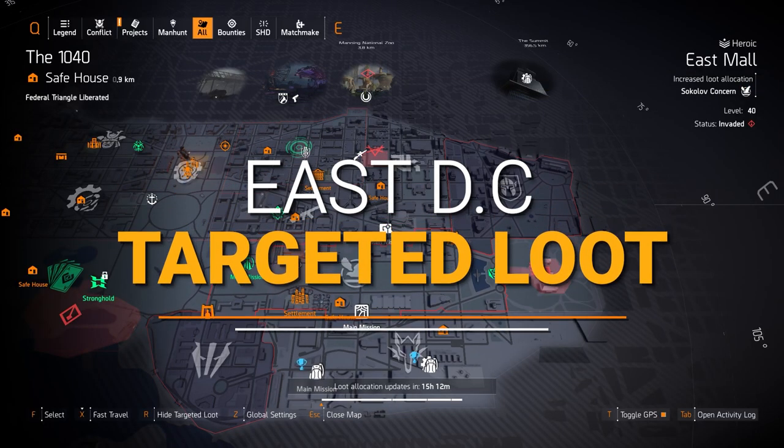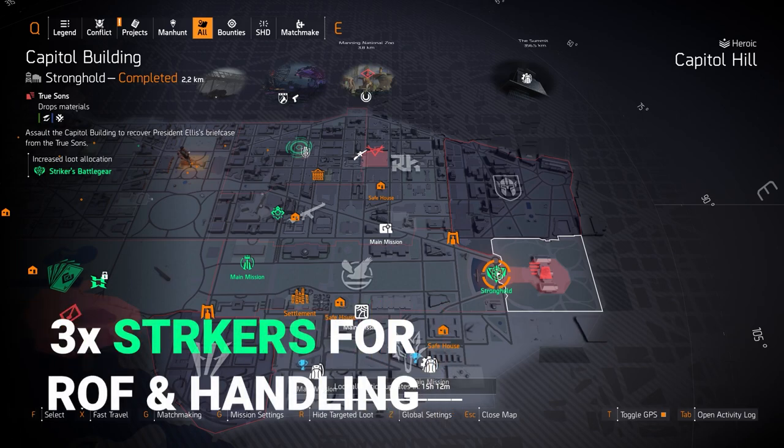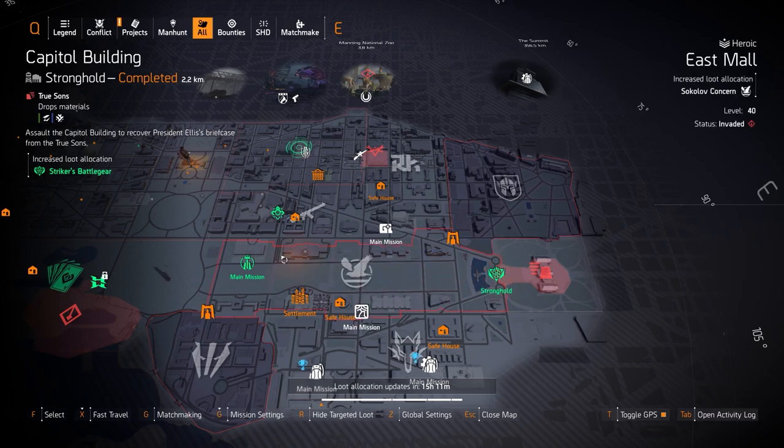Over on the east side, starting with gear sets, I see Strikers at Capital Building Stronghold. I always just run three pieces — four pieces might be useful; one of my subscribers suggested using the automatic shotgun Rock and Roll to build up stacks very quickly. Otherwise I just recommend three pieces to increase rate of fire and stabilize the Merciless. I don't like Strikers that much anymore; I wish they'd done it more justice in this game.